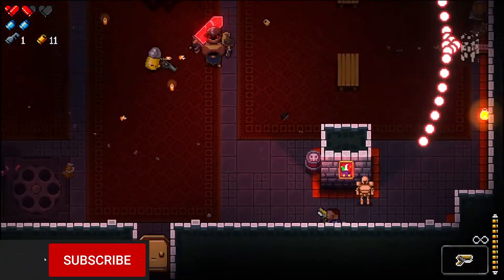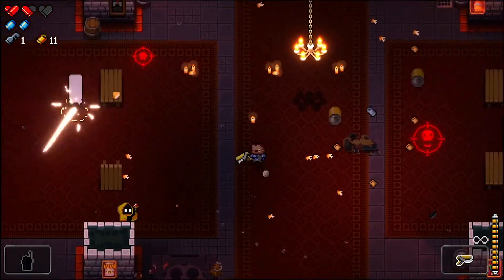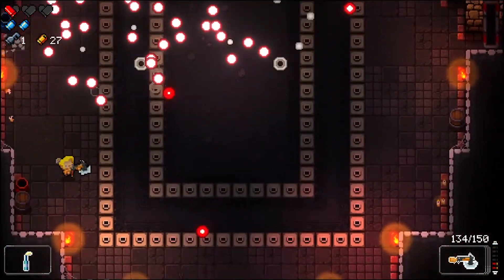Enter the Gungeon is a retro-style twin-stick shooter developed by Dodgeroll. The game takes place in Gungeon, a shape-shifting dungeon on a planet inhabited by living bullets. The game can be played solo or via couch co-op.